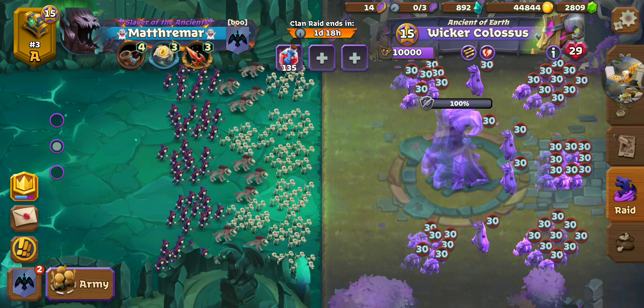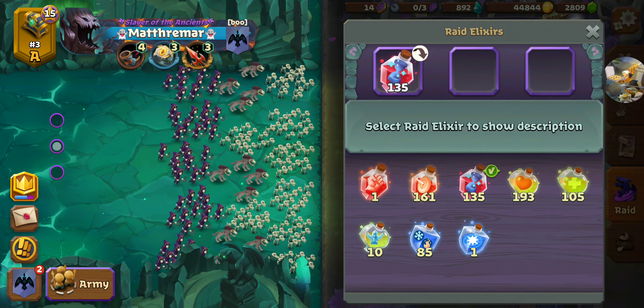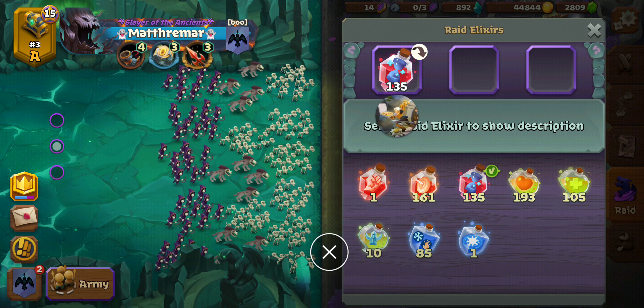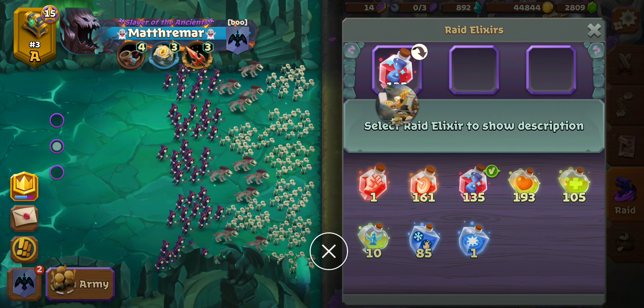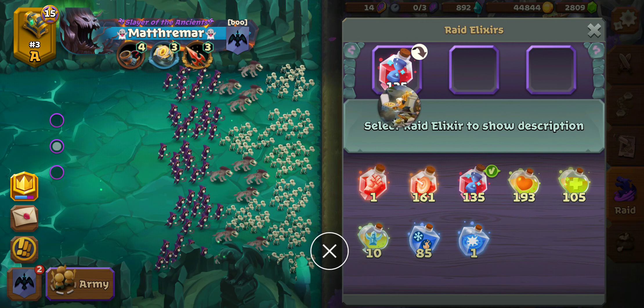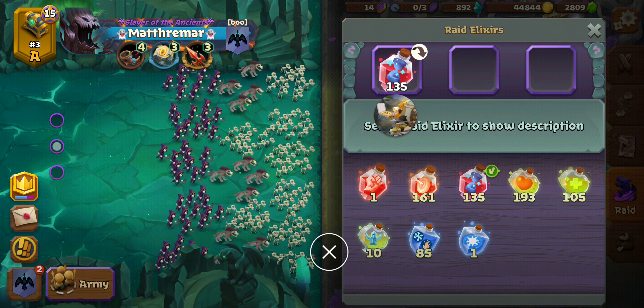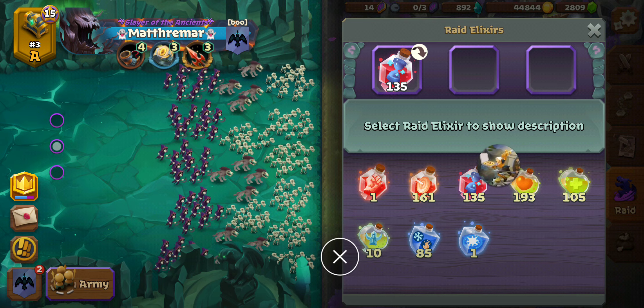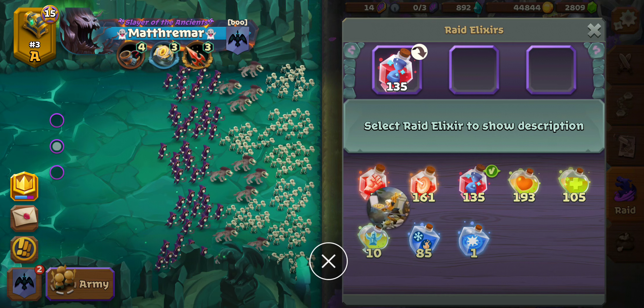For Elixirs, I am using the Time Elixir. I've found that it gets awful close right towards the end, so just adding that extra safety net. I'd rather spend 15 gems on this Elixir than 40 gems on a Premium Raid Key. If you just need that extra edge you can also throw the Power Elixir on there as well and that might put you over the top.